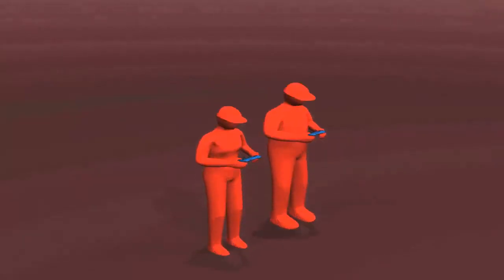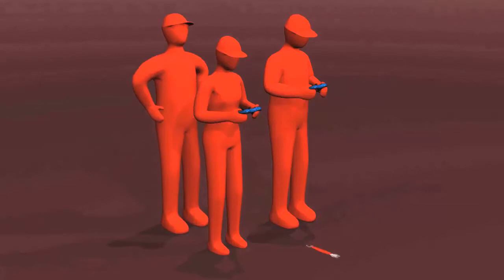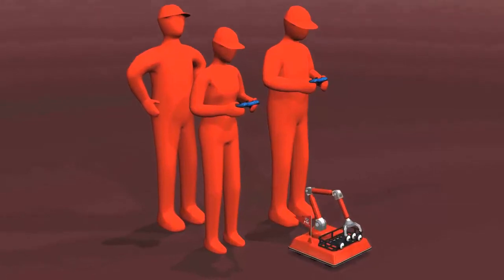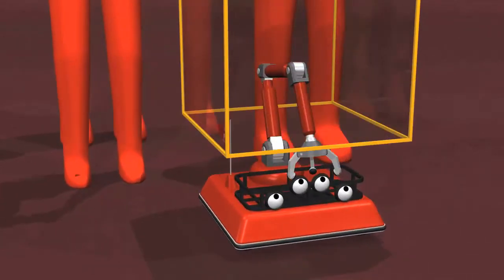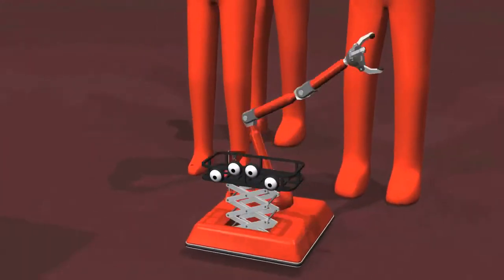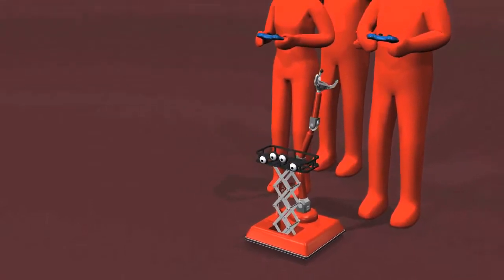A team consists of two driver operators, a coach, and a robot. The robot must be built from materials specified in the game manual and fit within an 18-inch sizing cube. But after the match begins, the robot can grow to any size.